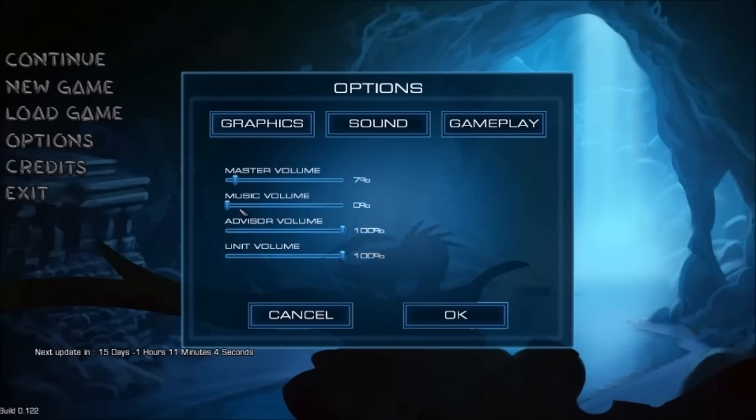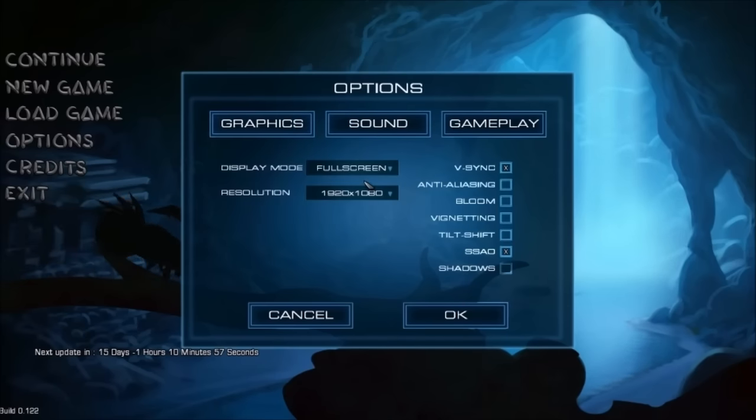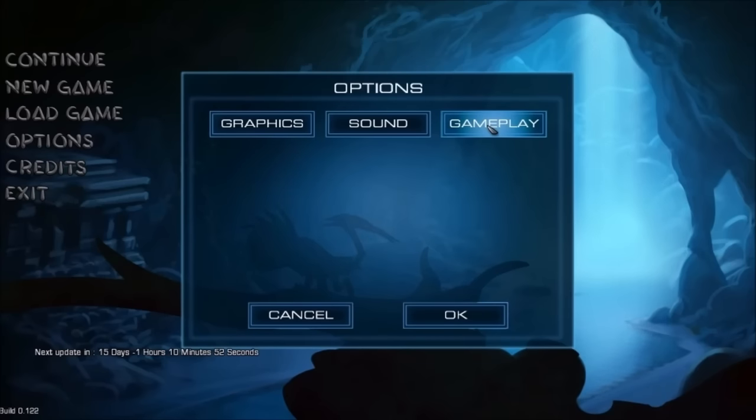Under Graphics, you have Master Volume, Music, Advisor, and Unit Volume. I have the music turned off for the sake of the commentary and to prevent copyright issues. Graphics options include Full Screen, Screen Resolution, V-Sync, and some other settings. Nothing under Gameplay right now.